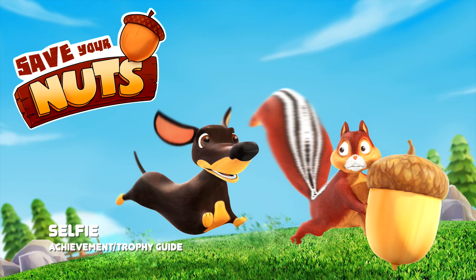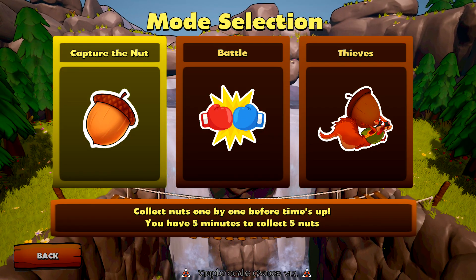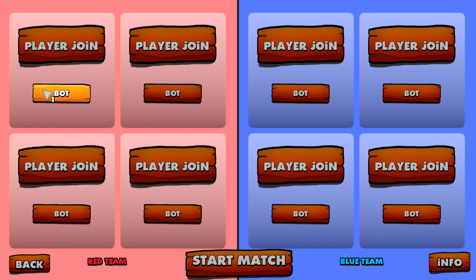Hey everybody, it's Sean here from TheGimmeEck.com. Here we are today back in Save Your Nuts, grabbing the Selfie achievement. This is to score all 5 goals in a game of Capture the Nut. This is best done on Couch Party with 2 controllers on Capture the Nut.